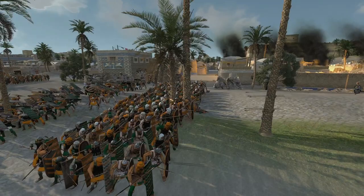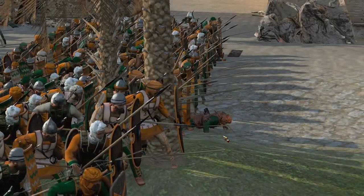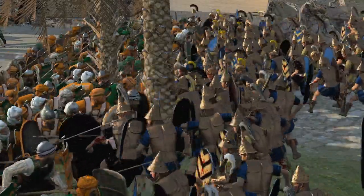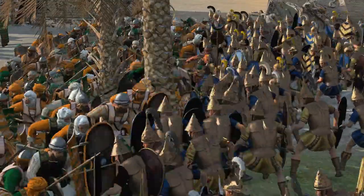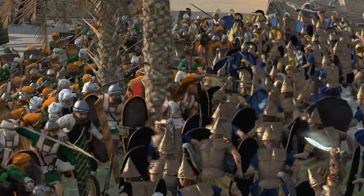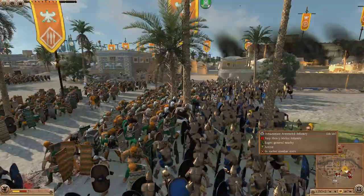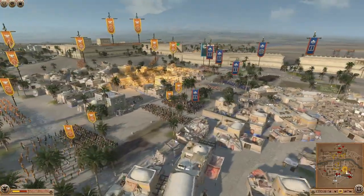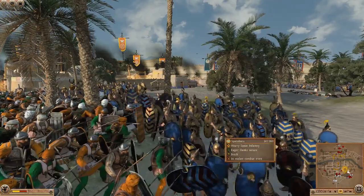The Sparabara are next to face the wall of Amazonians. They've got a nice shield wall forming here. And here comes that wall of Amazonians ready to battle. I like the conical helmets these Amazonians have got — it's a very unique sort of helmet. Some of the Greek factions have something similar but it does seem very unique and I like the look of it.